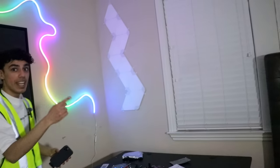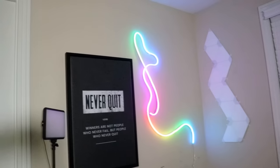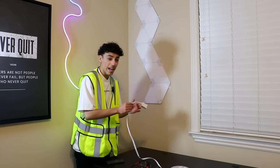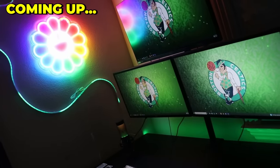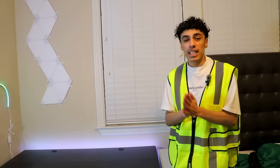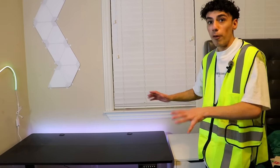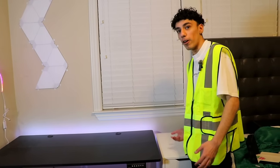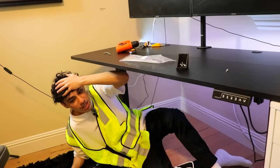Now we're going to be putting LED lights on the desk and installing the monitors and everything. We're adding the LEDs to the desk before we put the monitors on top. It's time to set up the actual gaming stuff — put the monitors and PC in. The desk has an extra section for the PC. We have about 30 minutes left, we have to fix this up quickly.